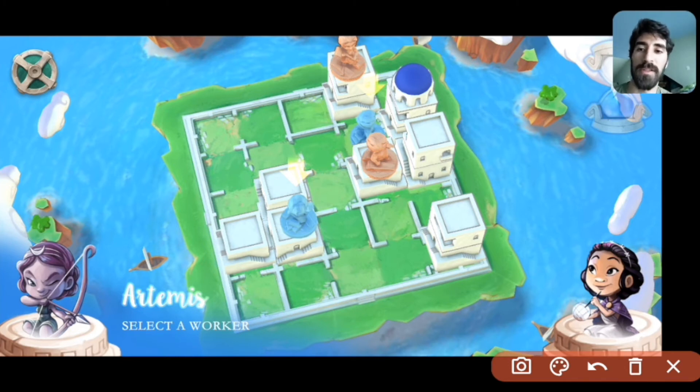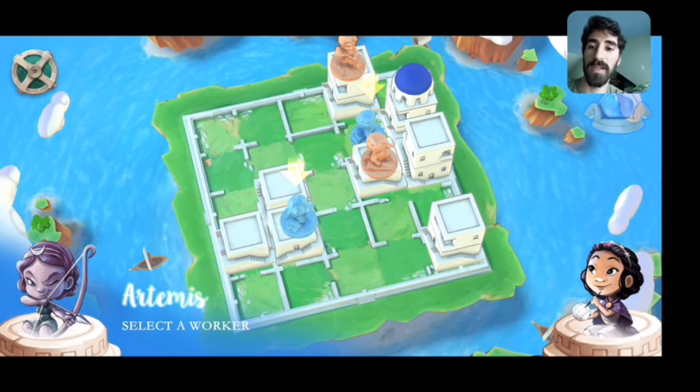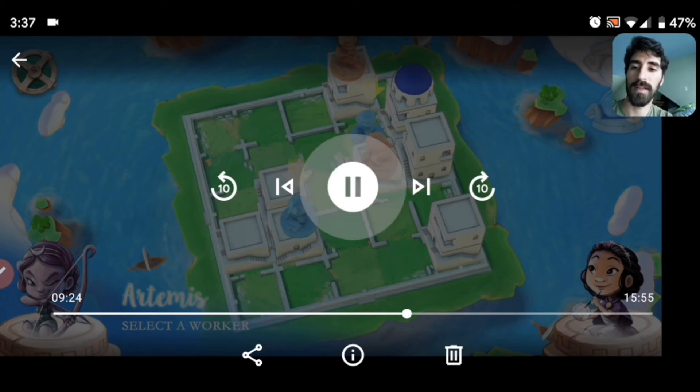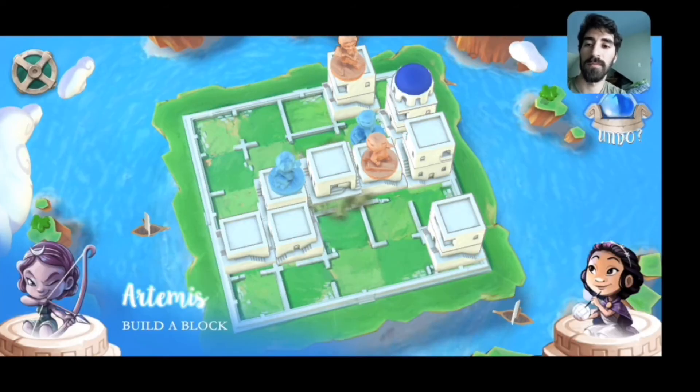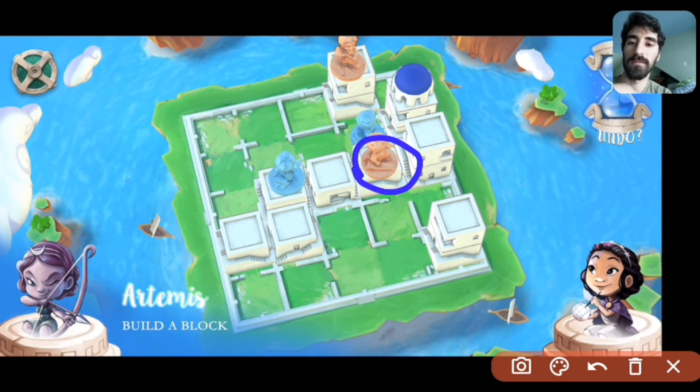I don't really want to move this worker down to the ground because it's already up on level one — moving down forfeits that position. One of the best ways to prevent Urania from winning is not just to be able to dome her threats, but also to set up Artemis's workers so they can make use of any level three that Urania might build, which will basically stop her from building level threes at all. Right now this worker cannot access any blocks on this side of the board, so the natural thing is to try to connect the two sides. That's what we do — move here and build right in the middle. Now I've connected the two sides.